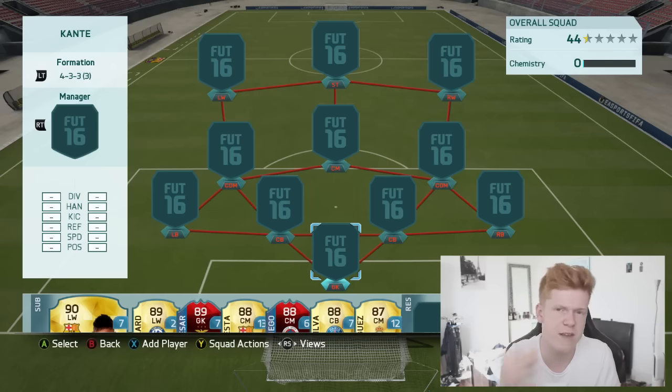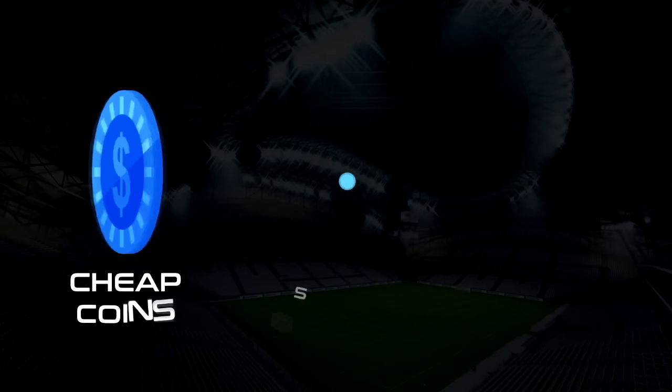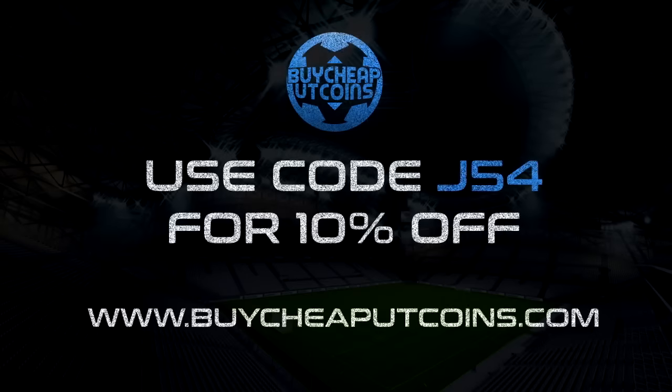We're going to be using the 4-3-3 third variation. Now if you guys want to buy any FIFA 16 coins, go ahead and check out buycheaputcoins.com, link down in the description below. Use code J54 at checkout for 10% off your order.